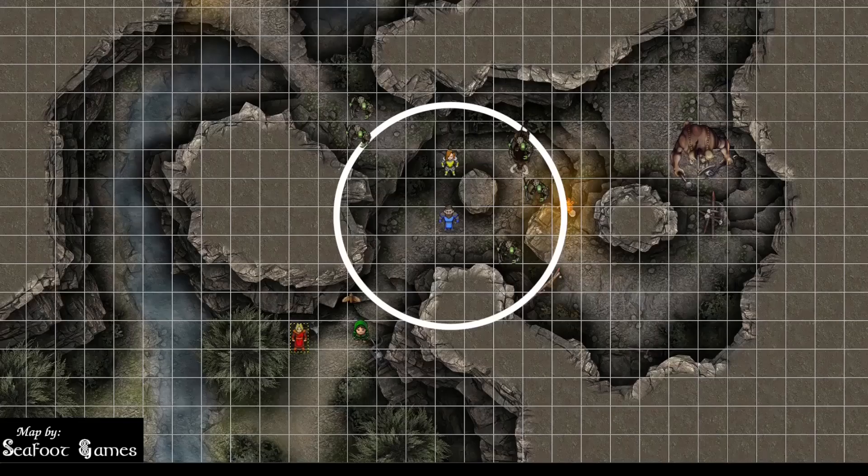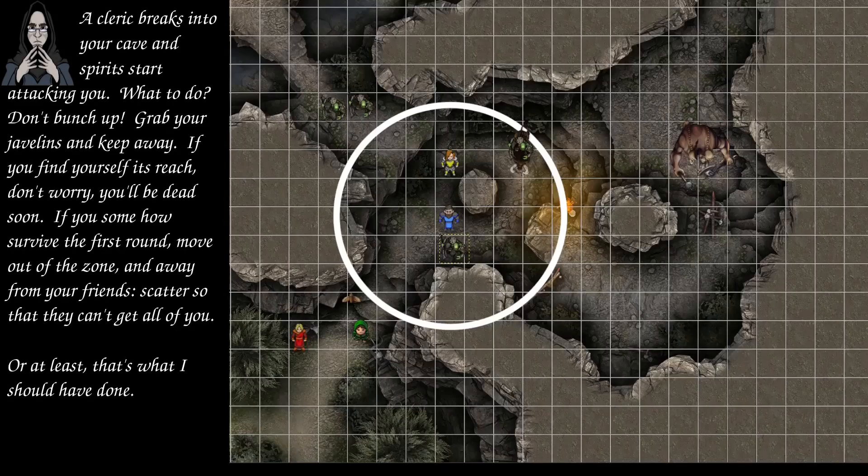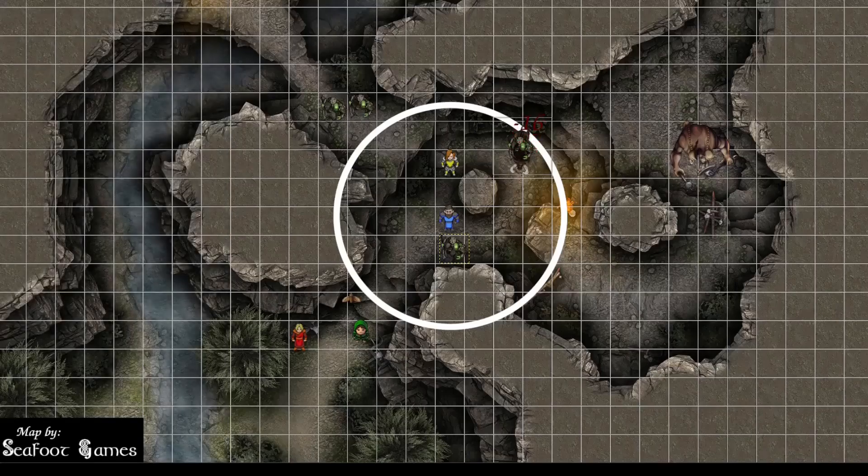Ettin's turn: an orc throws a javelin at the cleric, hitting with 19 for 9 piercing damage. Orcs in the Spirit Guardians zone start their turns: one takes 16 radiant damage and fails, another takes 9 radiant and makes the save, a third takes 16 and fails — lethal. The boar enters the zone and takes 16 radiant damage, failing its save. The boar attempts to tusk — 14 to hit, miss. The orc rider fails his Spirit Guardians save for 8 radiant damage, then swings an axe at 11 to hit — miss. The Ettin dashes into position.